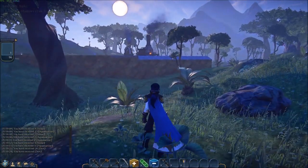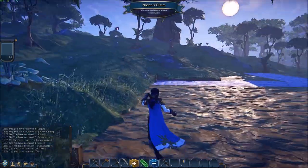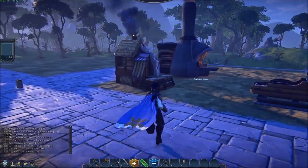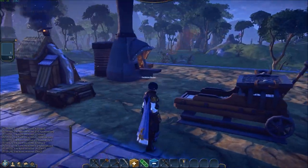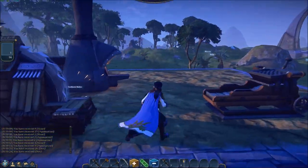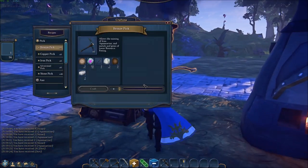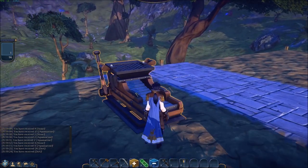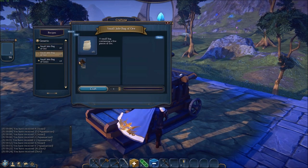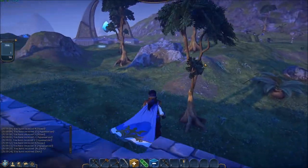So this game, as of this point — remember it's in the alpha, there's still a lot to be done — is about three sole things: harvesting resources, using those resources to craft, and also using those resources to build. We can see we're actually in some other players' built-up area. They've got a very nice setup here with a few of the crafting areas, such as this forge, and right over here a lumber mill, and what I think is a resource sifting area where you can sift through some of the low-level resources to try to get something a little bit better. But yes, this game is about those three things.